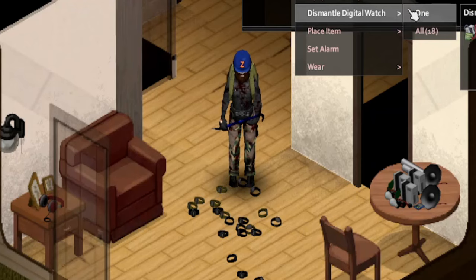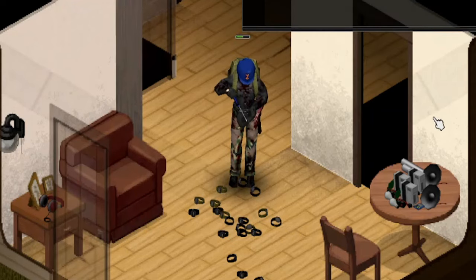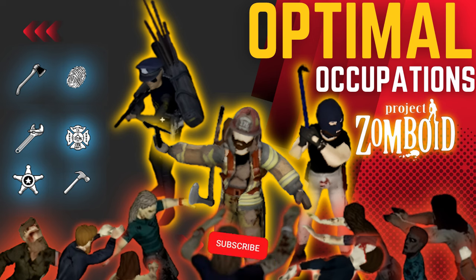You'll also need to level up your electrical skill to level 3, which involves disassembling electronics like TVs, radios, and wristwatches, after reading the appropriate skill book. For more information on the best occupations for base building, check out the link to the occupations guide in the description.